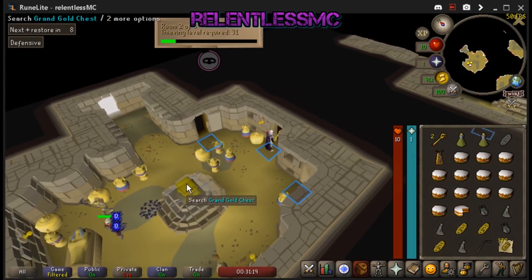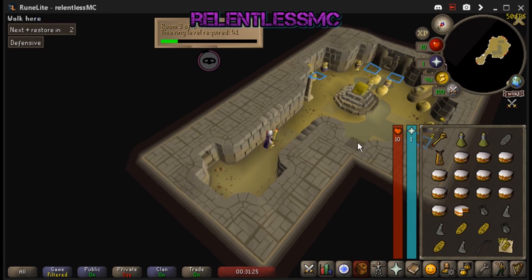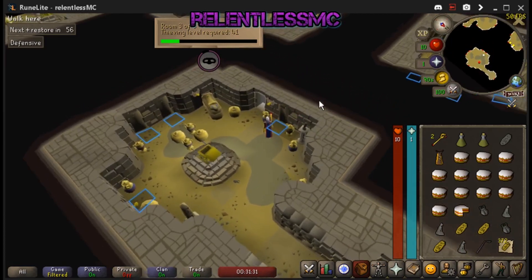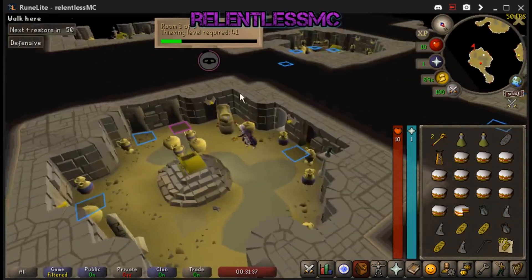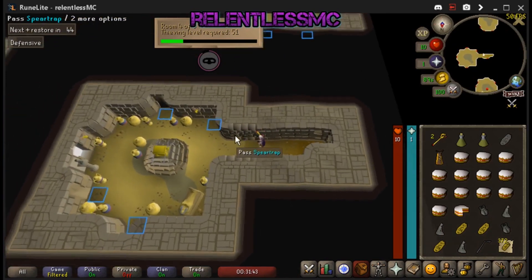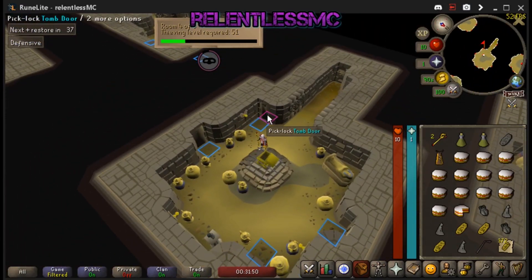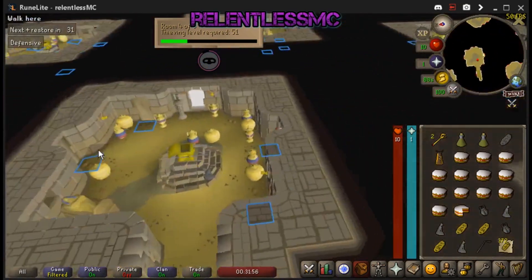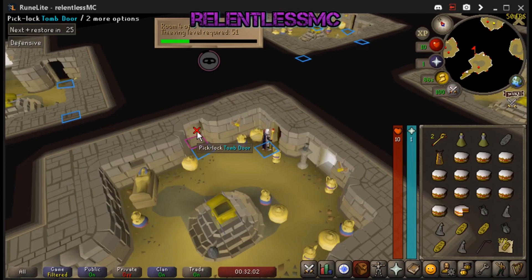That's basically gonna sum up Pyramid Plunder. You thieve the last two rooms; every room before that, you just check the chest and find the right door. The last room is the most important. If you do die, you have an hour to get back — you're gonna be fine. Bring a lockpick, a couple of cakes, and an antidote potion, and you can pick the rest of your stuff up when you get there. You'll keep your three most valuable items, and the scepter is definitely going to be one of them.